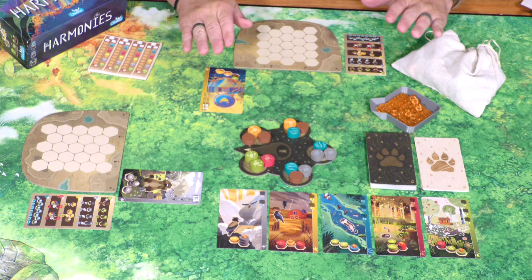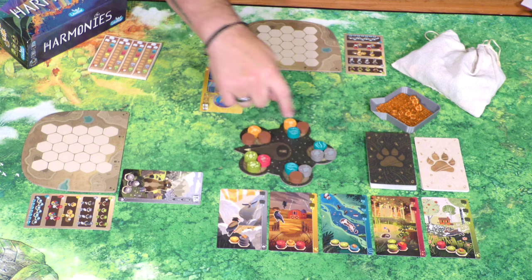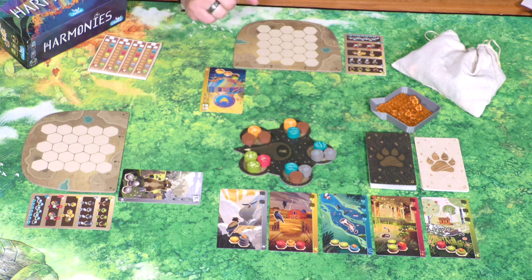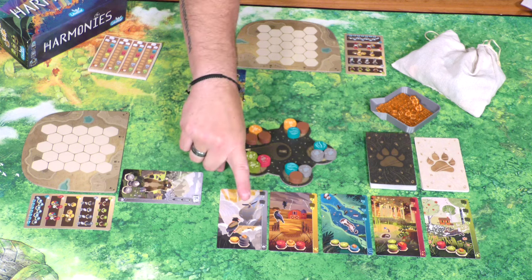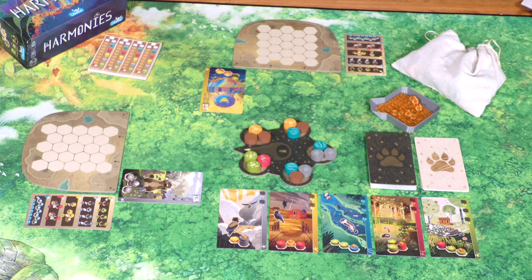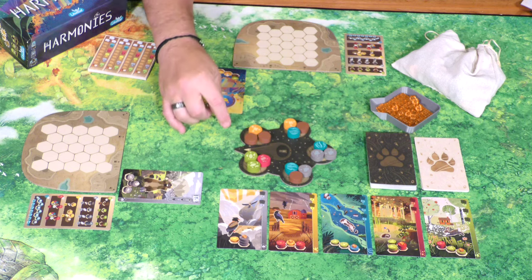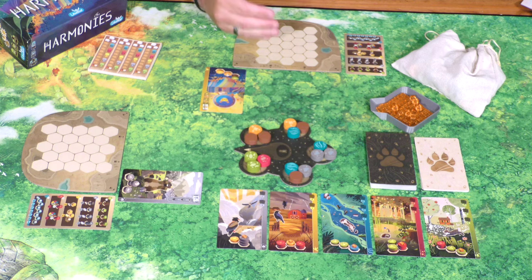Here I have a two-player game of Harmonies set up. On your turn you're going to be taking a set of three tokens from one of these spots and placing them on your board in any fashion that you want, provided there are some stacking rules we'll go over in just a few moments. You also have the ability to choose to take an animal card from the row that's available, and if you've done that in a previous turn, you're also able to take one of your animal cubes off those cards and place them where they're able to be placed — but those are both not compulsory. The only compulsory thing is to take one of these groups of three tokens and place them on your board anywhere you wish.